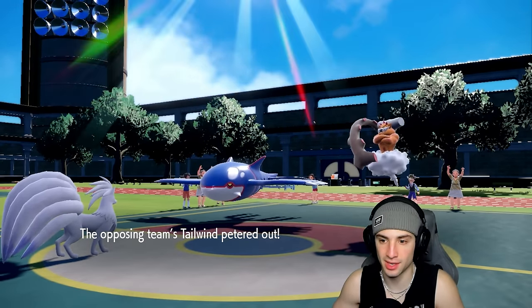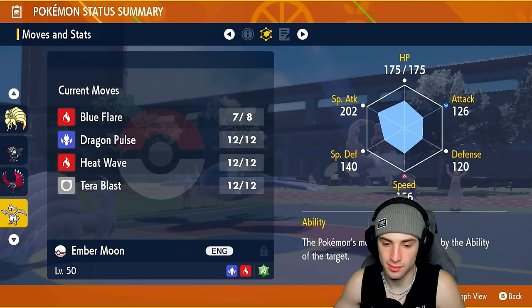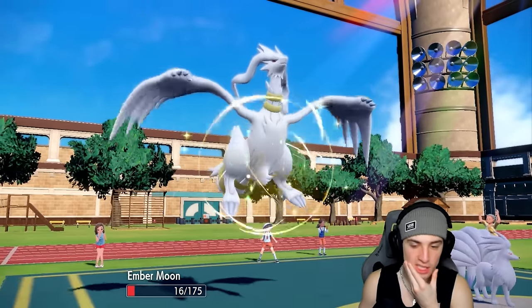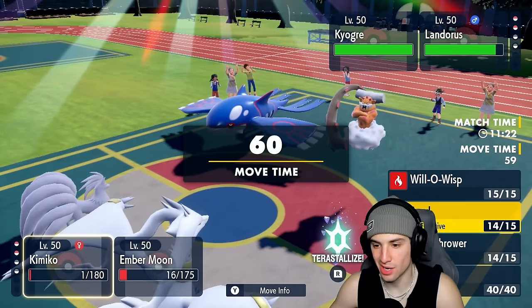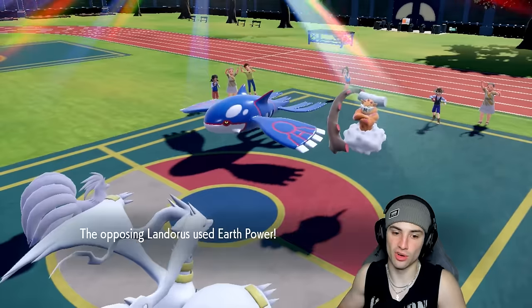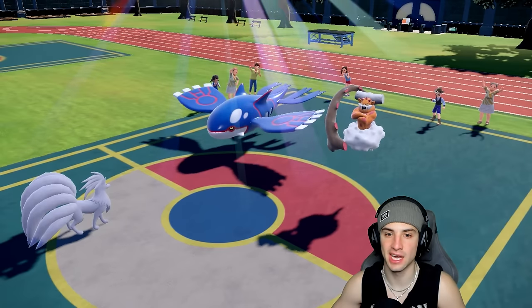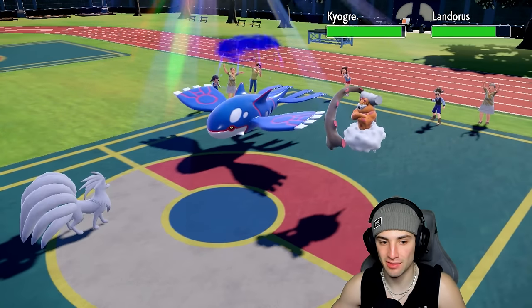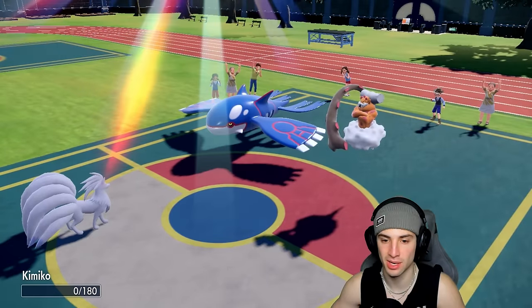Looking good — their Tailwind is going to end. Even if we are faster after Tailwind ends, we're not winning this game. Not with Kyogre's Special Defense boost and how low our HP is. It's just not happening. Solid second match going the distance in a weather war — they ended up countering me with Kyogre and Landorus. The Special Attack drops from Snarl were there but I didn't use Tera this game. I should have realized they had Tailwind and popped Tera on Reshiram earlier. One and one — let's hop into a third.